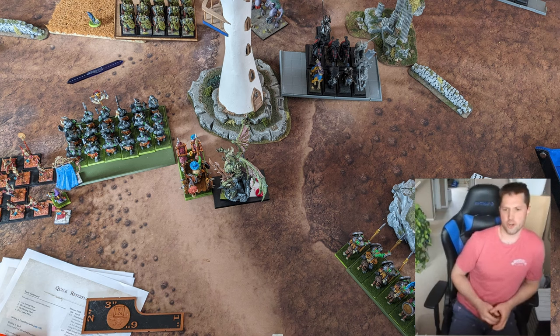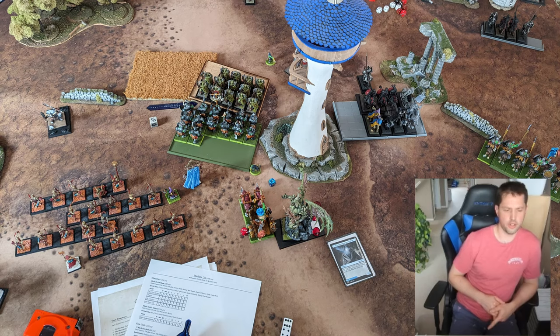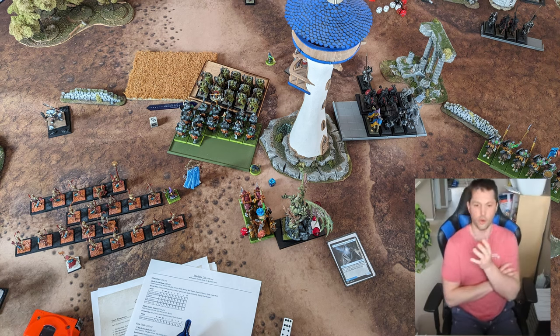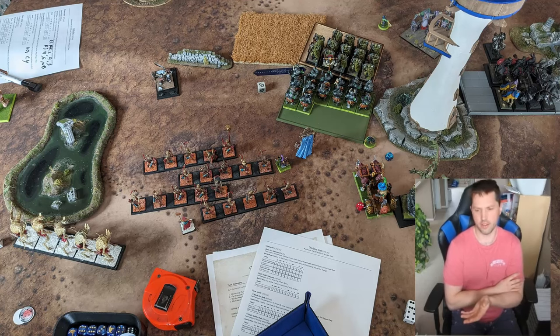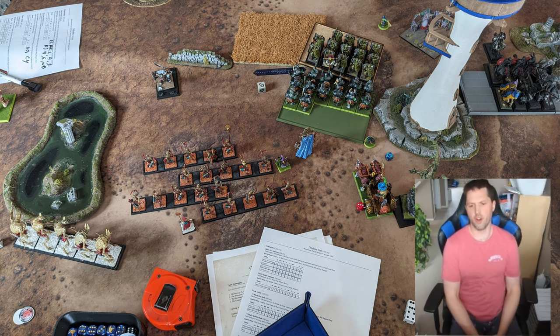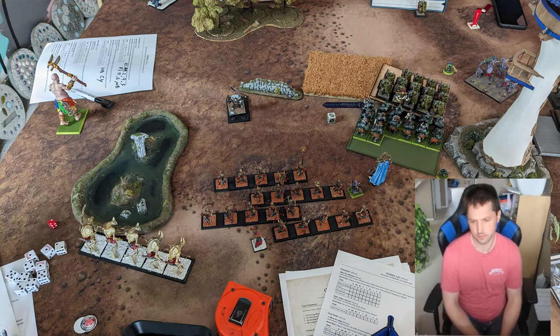The Necrosphinx ended up being charged by the big Empire knight bus, which had both wizards in it. One wizard had Spectral Doppelganger with the monster-slaying sword, got that off, and ended up killing the Sphinx. A lot of things had to go right for that — he had to get the spell off, then roll high enough on 2d6 to get enough attacks to get a six to wound. It's unfortunate, and the Necrosphinx shouldn't have been that far up in the first place, but it is what it is.